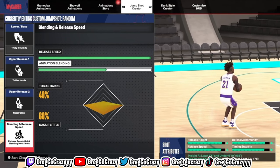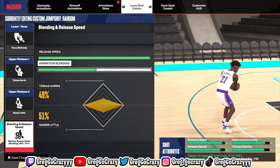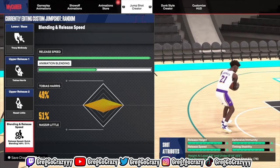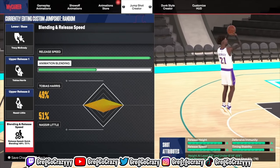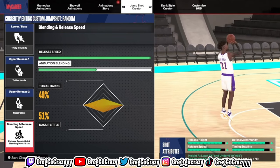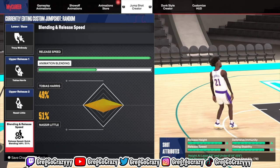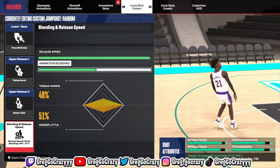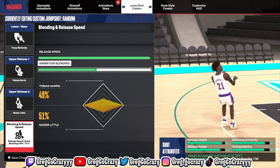I tweak the speed where it's good enough. When you see the ratings fluctuating at the bottom — the shot attributes — that's good. You try to make the speed just perfect for you. I still depend on the grades somewhat; I try to tweak it a little bit, but I don't need A+, A+, A+, everything. Sometimes it's good for it to be a B+ or even a B. Some people shoot with slower jump shots and are more consistent on those slower shots than on faster ones. That's why it's good to find your own jump shot.